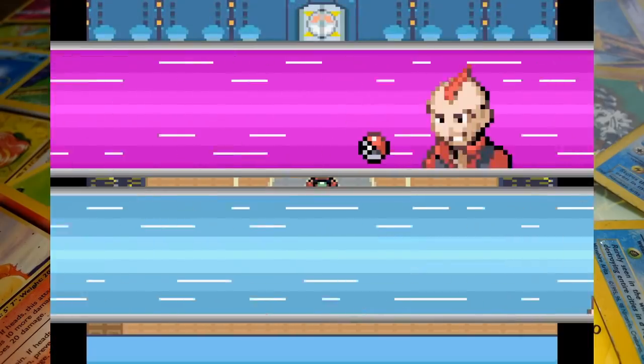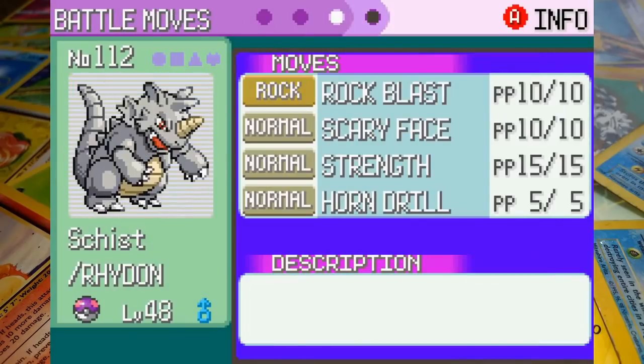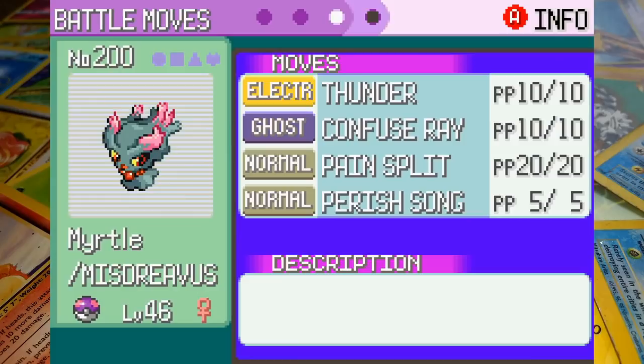Let's have a look at what other moves we'll have at our disposal. First in line is Schist the Rhydon — at level 48 his moveset is Rockblast, Scary Face, Strength, and Horn Drill. I do have the TM for Earthquake but I'd rather save it for later if possible. Myrtle the Misdreavus is up next and at level 46 she's equipped with Thunder, Confuse Ray, Pain Split, and Perish Song. We can't really push on with Ghost-type moves so this seems like our best option.